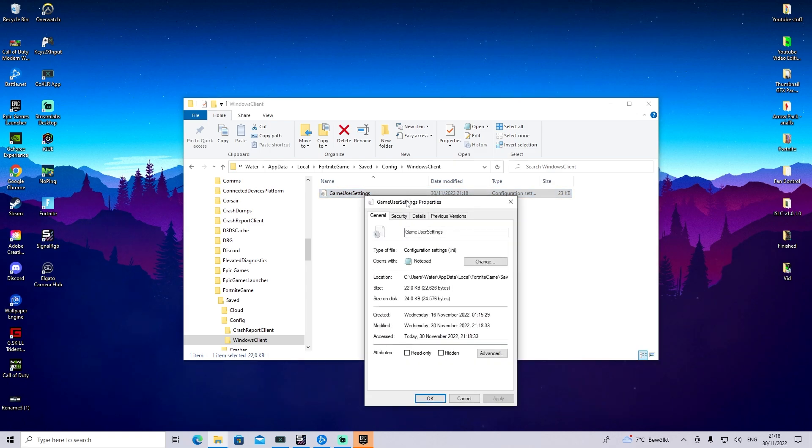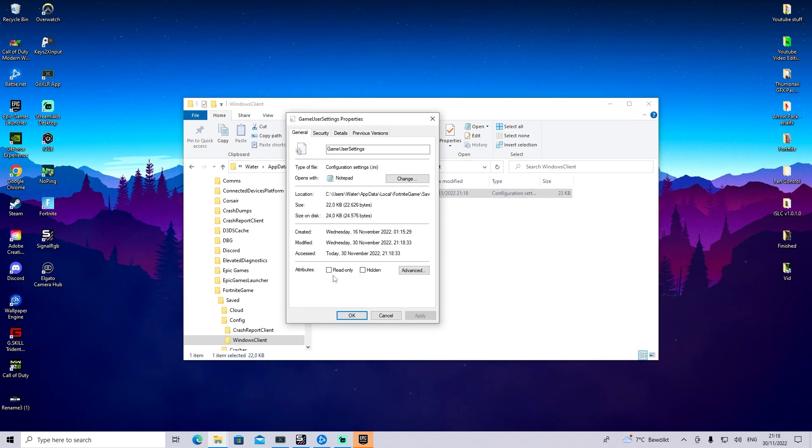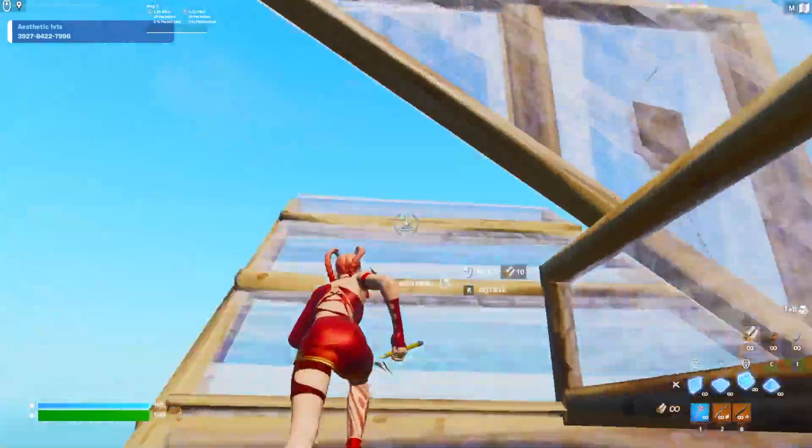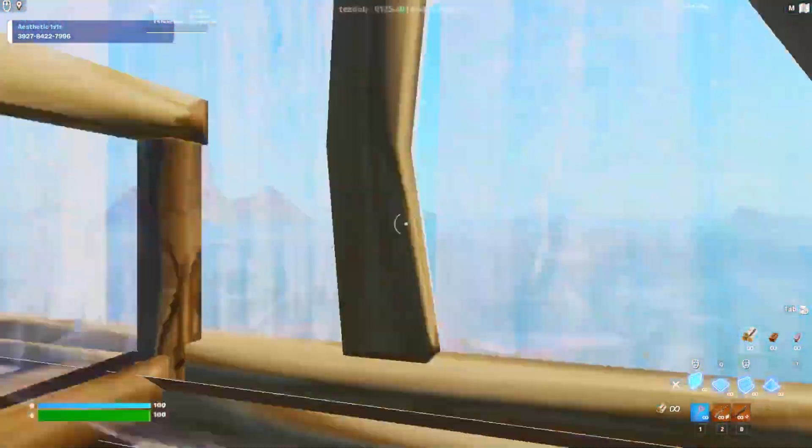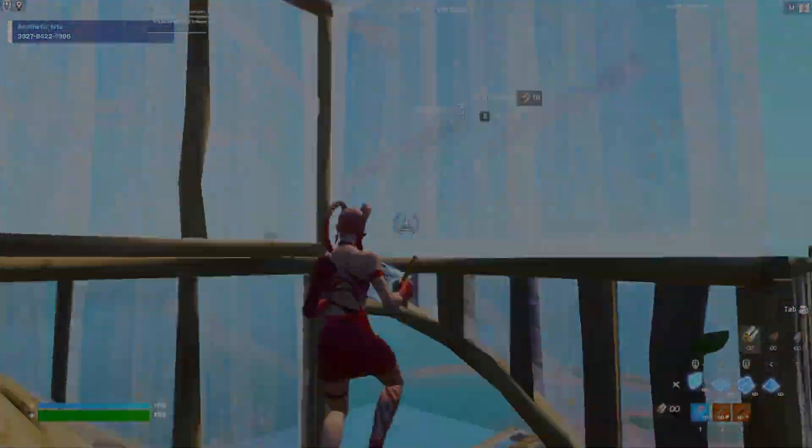Right-click on your GameUserSettings, go into Properties, and make sure to put the attribute Read Only so you don't change it by accident. And with that, that's it for today's video. If you enjoyed it please don't forget to leave a like and subscribe, also check out all the videos on my channel — have a great day, peace.